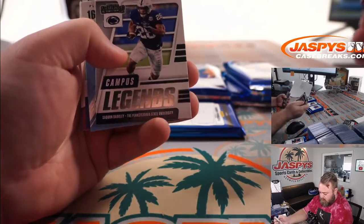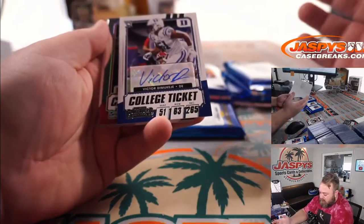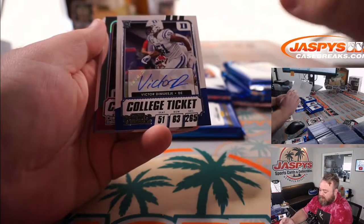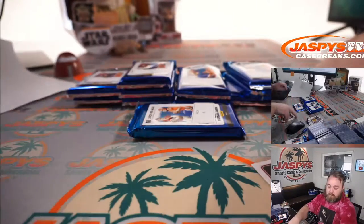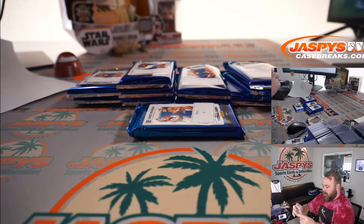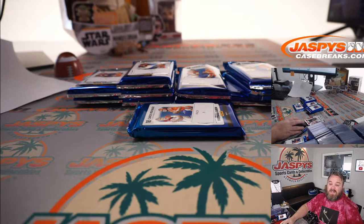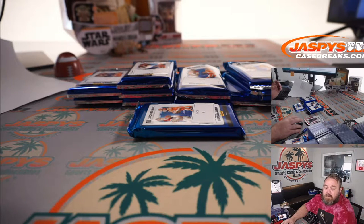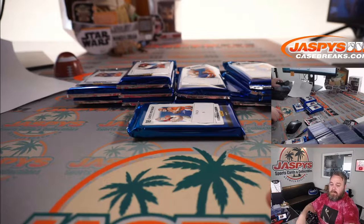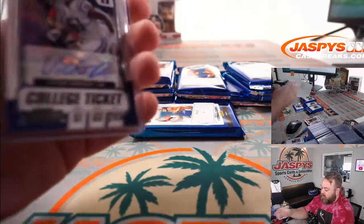Pack 1: Patrick Mahomes, and we got a Victor Dimukheji — college ticket auto out of Duke, defensive end. And a Calvin Ridley chrome, Jalen Hurts in there too. Victor Dimukheji — Arizona Cardinals, outside linebacker, drafted by the Cardinals in the sixth round of the 2021 draft. There's your first pack.